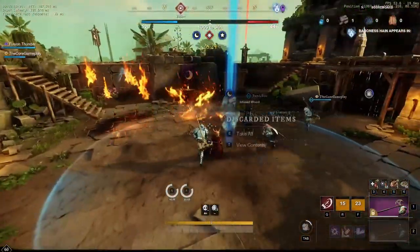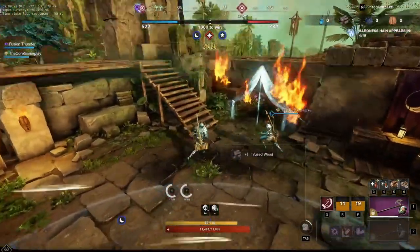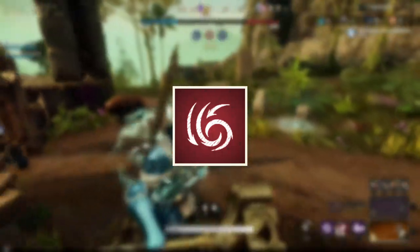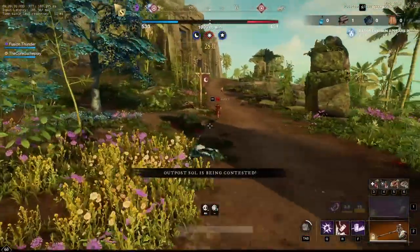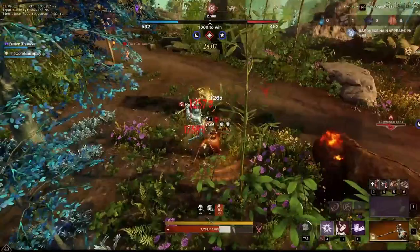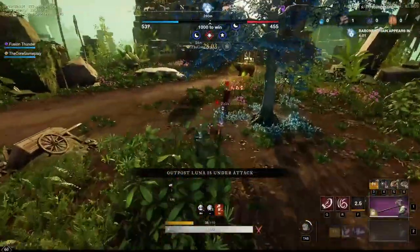Maelstrom also blocks projectiles and abilities being thrown at you, so you can use it defensively as well. In this case, Maelstrom is the victor — it has a better perk ability, it does way more damage, and the execution time is basically the same as Reap. But you have to take into account your own playstyle. If you play better with Reap, go with Reap.